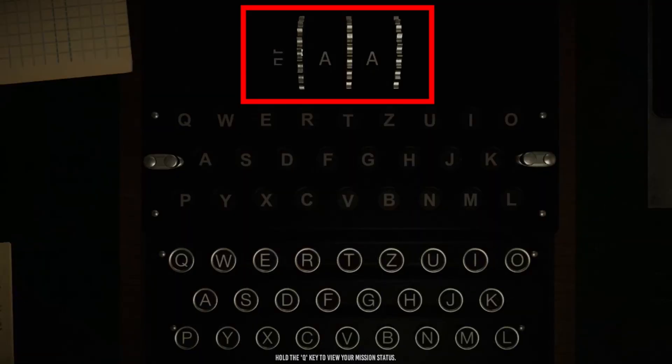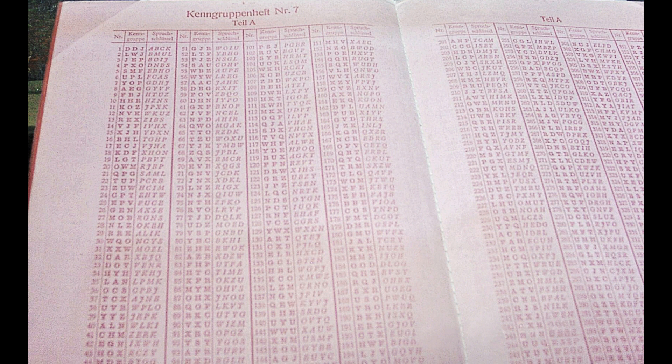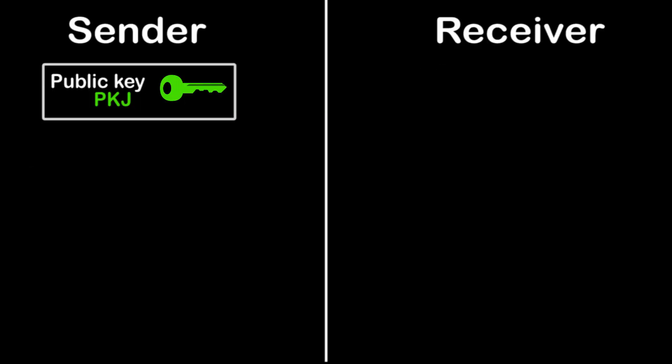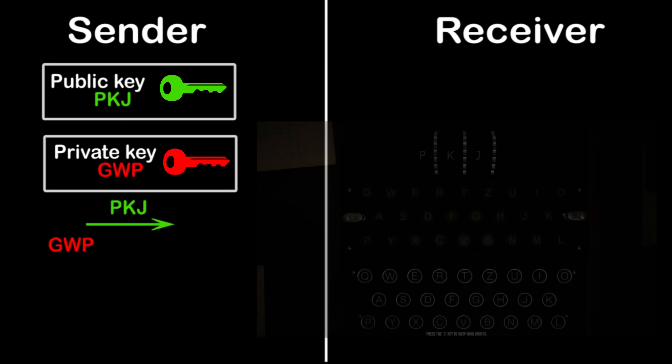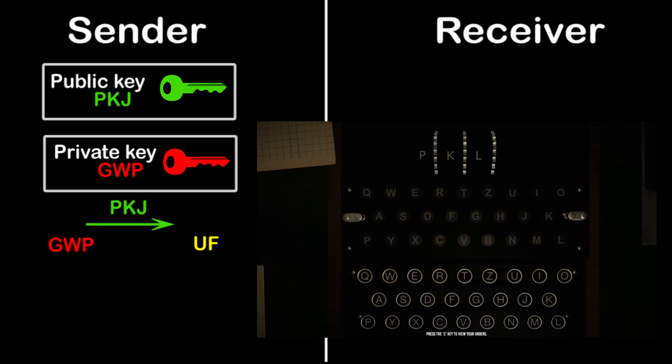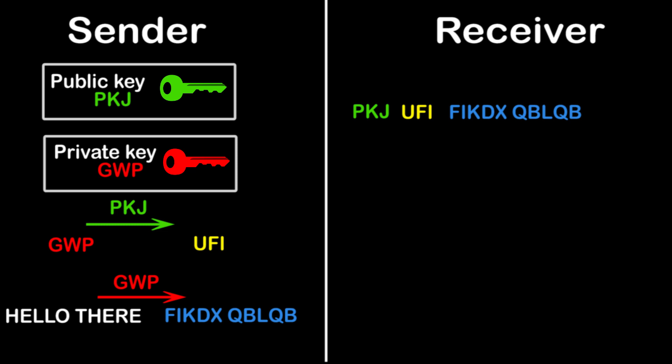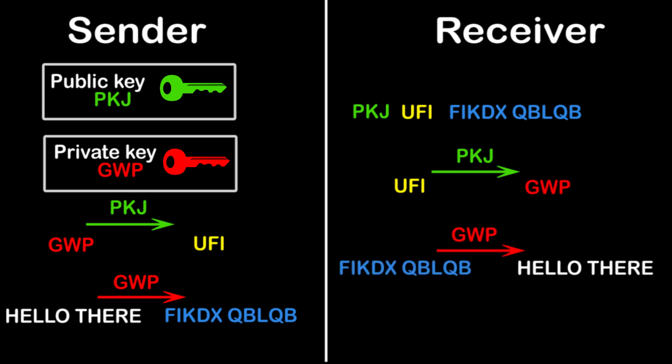In Wolfpack, you can only change the three rotors. Originally in World War II, officers would be handed a sheet that instructs them for each day how to set up the Enigma. This is of course not possible for the game of Wolfpack. Therefore, the manual tells you to do the following: pick a public key setting for the Enigma and pick a private key. Use the public key to encrypt your private key, then use your private key to encrypt your secret message. Send the public key, the encrypted key, and the encrypted message through the telegraph. The receiving submarine must use the public key on the encrypted private key to get the private key, which is then used to decipher the message. However, this method will not ensure security, because anyone that has an Enigma can now decipher your private key and read the message. Therefore, the use of an extra private key does not make any sense.